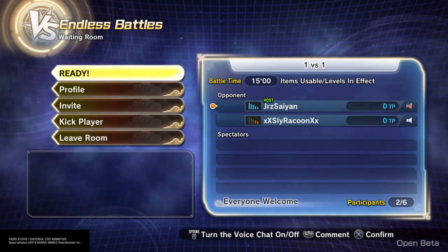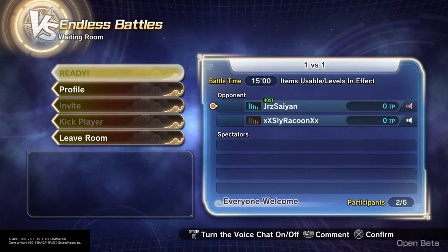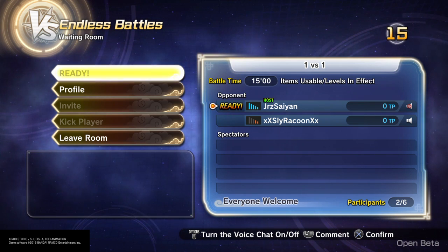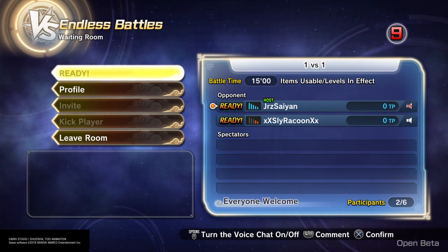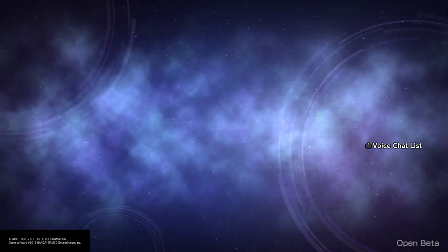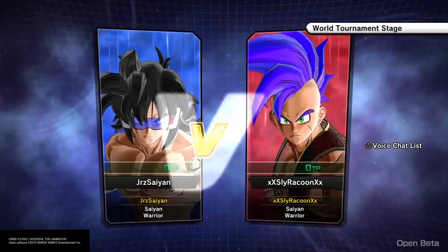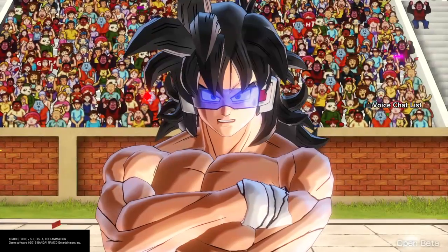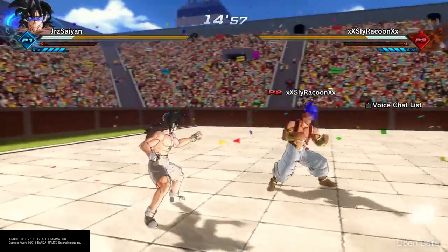What is up guys? JRZSan here with my boy Sly Raccoon Code Sly — make sure you go check out his channel. Today we're going to be talking about stamina breaking, stamina breaking combos, and all that good stuff. Stamina break is a huge asset in this game, really important to become a great Xenoverse 2 player. Sly actually made a video of all the stamina break combos for every custom created character, so make sure to go check that out — his content is pretty damn badass and insightful.